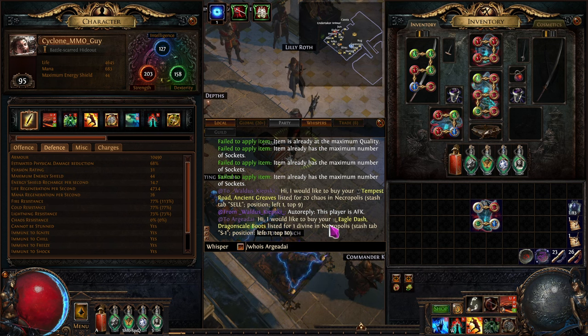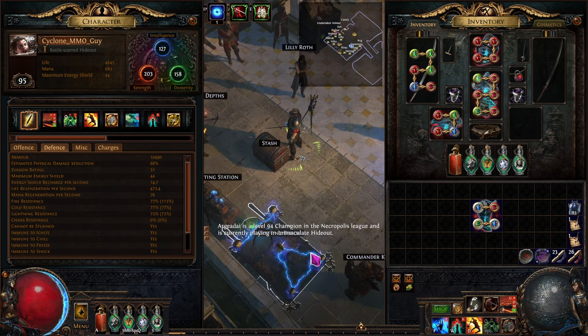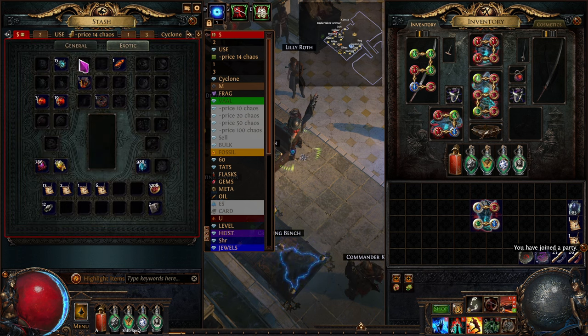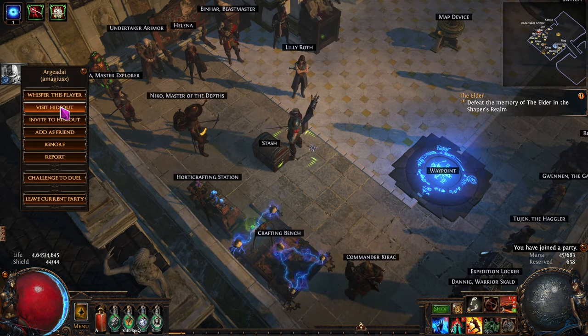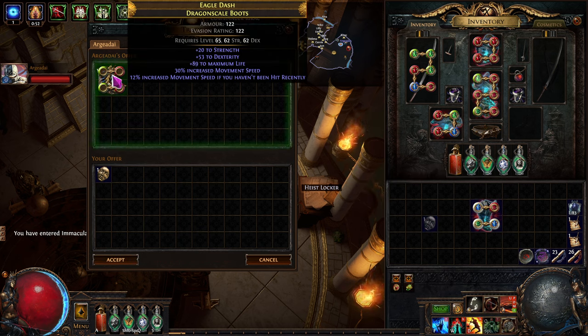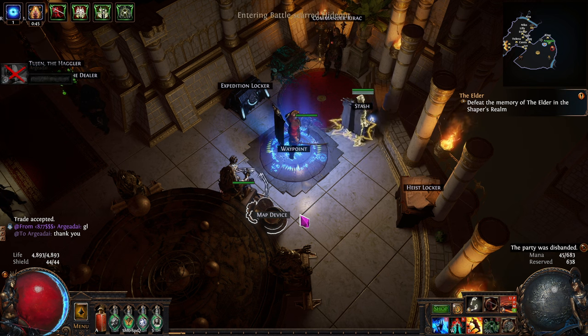I just whispered this guy for a divine for his boots. I'll do slash whois on his name — he's in his hideout, so he's just AFK. He's probably not that he doesn't want to sell these, just AFK. There he is — we'll accept the trade and we need a divine. They had decks and I actually need some dex to relieve some pressure on some other items, so I was cool with that. Let's try these. There's the ones, cool and good — nice. I'll say thank you. Done deal.